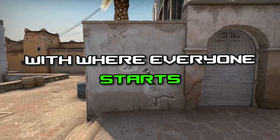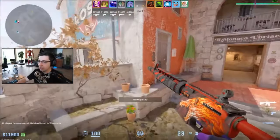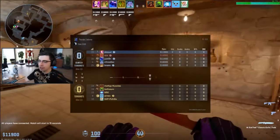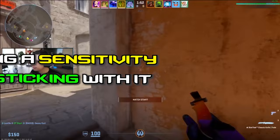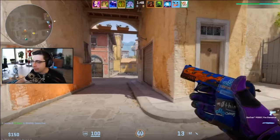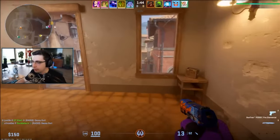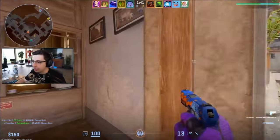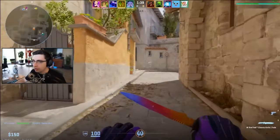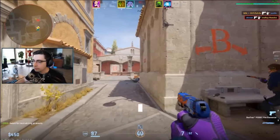Kicking off the list with where everybody starts: sensitivity. We've all had a sensitivity crisis at one point or another, but it really is as simple as picking a sense and sticking to it. Think about your playstyle and base your choice off that. If you're an entry player, you might want a higher sense because you're constantly flicking around to new angles. Maybe support players would prefer a lower sense to keep everything steady. But at the end of the day, you can make anything work as long as you put in that practice and consistency.